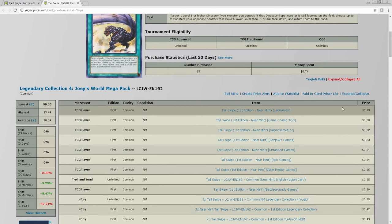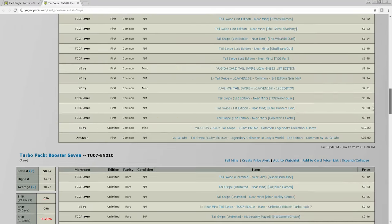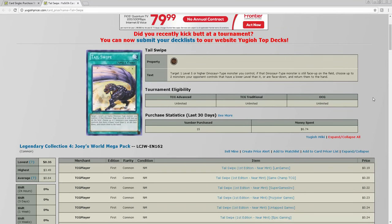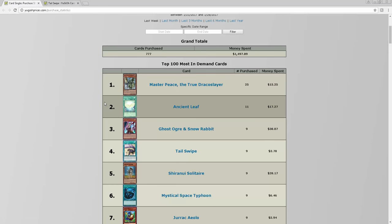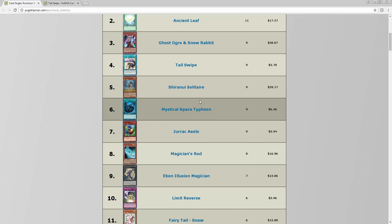Nine Tail Swipe copies have been bought in the last week. If you've got a dollar, just buy three — it can't go down much. You either keep them and they possibly go up, or you spend a dollar, get three, and play the deck. The main Dinosaur card is a Level 8 you can Special Summon, so you just target it and start spinning cards back to hand. This might not even get reprinted in the set, so you may end up with a cheap deck ready to go.